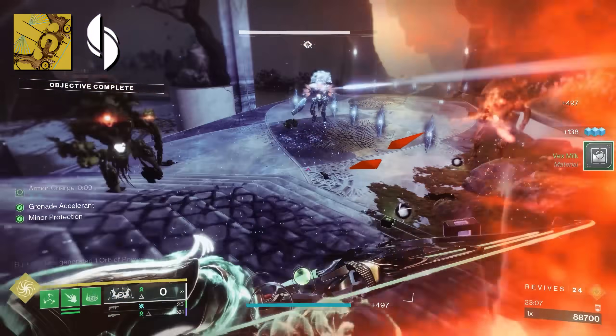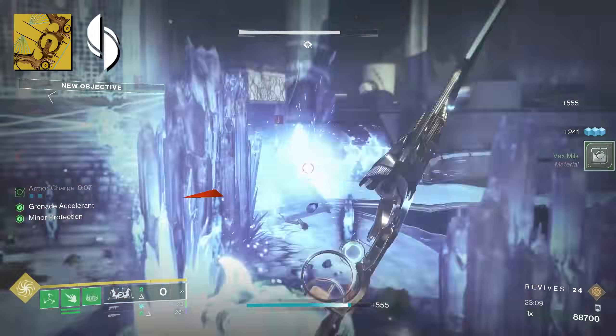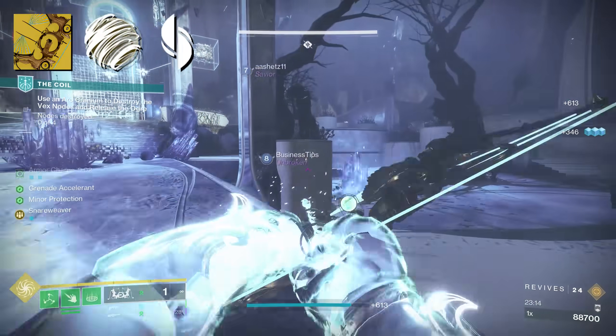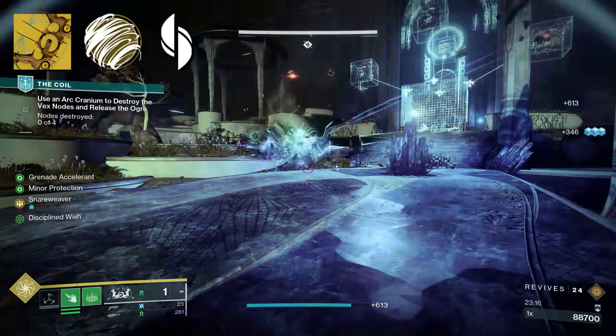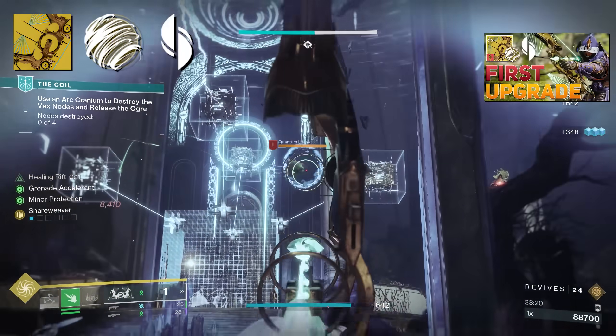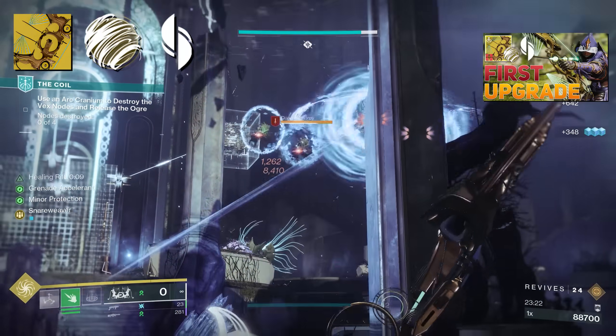The exotic catalyst — at least the first exotic catalyst and the first intrinsic upgrade — is obtainable this week, December 26th. Every week after, we'll get another intrinsic and then eventually all of the exotic catalysts. We have a guide on the exotic catalyst and how to get it if you haven't checked that out.